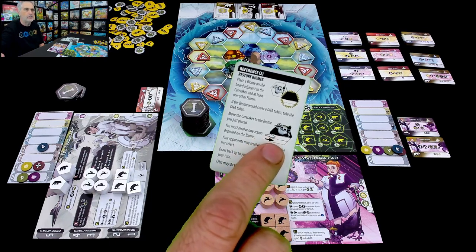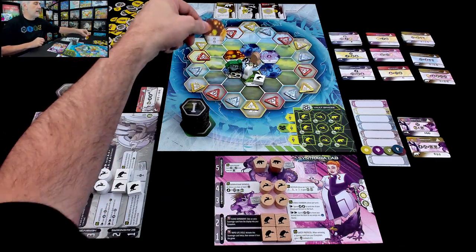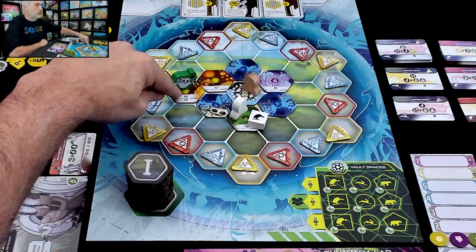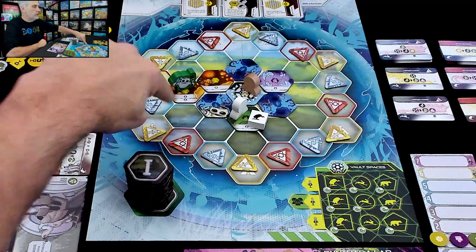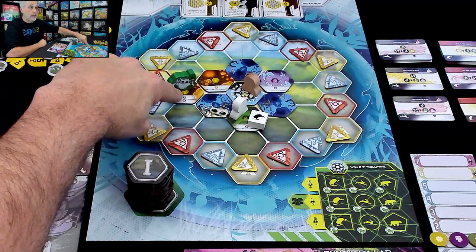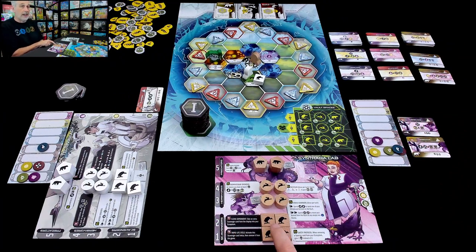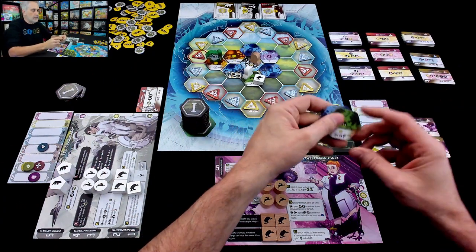If you would cover up DNA tokens, you get to grab those, and those are ways you can score points at the end of the game. Then you move your caretaker to the tile you just placed. Each player gets one of the benefits from the biome - whoever built it gets to choose what they want and everybody else gets the other benefit. Then after you've done this one, two, or three times, you refill your hand. Jen places her mushroom tile, moves the robot to it. She takes the crystal, which means I get a seed. I'm back to having one seed.